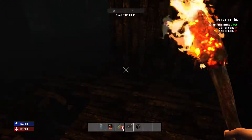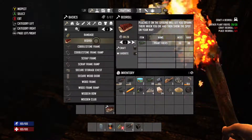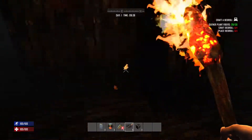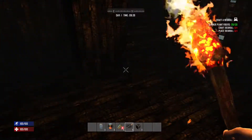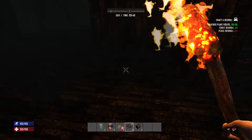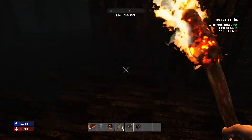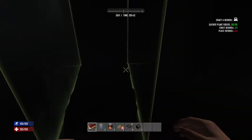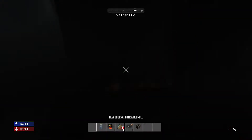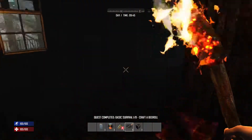We go ahead and put our bedroll down. Hit Select, then right bumper, find the bedroll, and push up on the D-pad to craft it. It takes about 20 seconds. The objective of the bedroll is it's a respawn location — if you die you can respawn on or near your bedroll. I'm using the right trigger to rotate it and parallel it to the wall, then place it down.